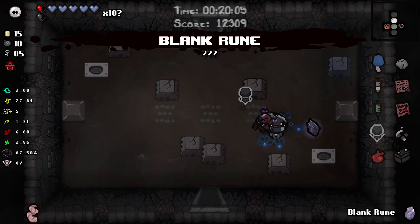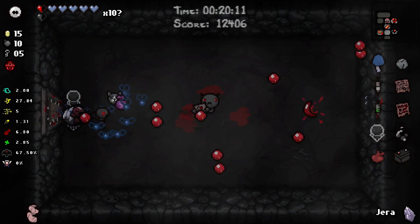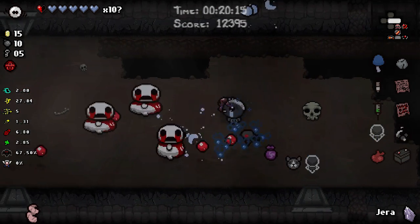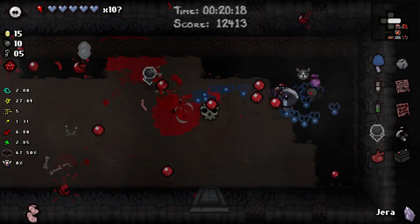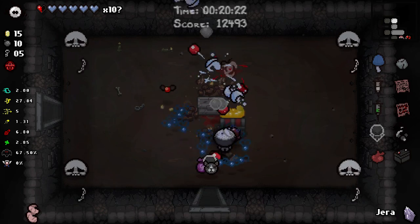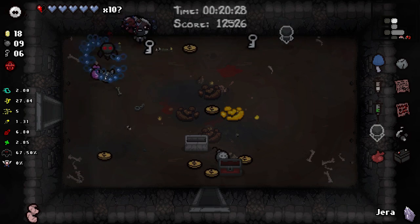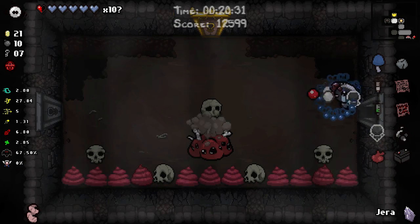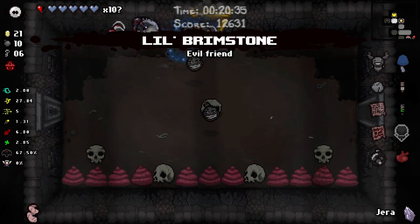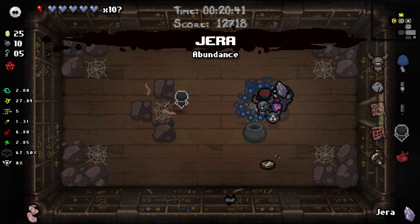Ah, now for my favorite room - always a favorite. Demon Baby - I'm sorry but I don't want you. We could use a little bit more health here. I probably should stop tanking all the damage. Troll bombs. A couple of extra keys - we need at least eight. A little Brimstone - sure you can come along with us. And Greed.